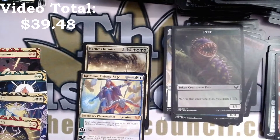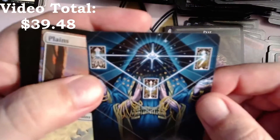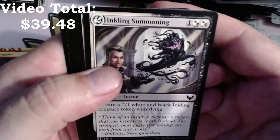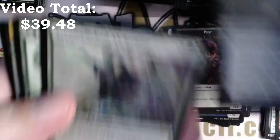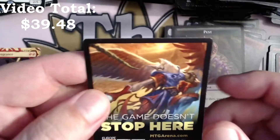Three packs left, three packs. Strategic Planning — I get it mixed up — legal in Commander, that's freaking sweet, cool. Love it. Test of Talents, Flunk, Accomplished Alchemist, Augmenter Pugilist, Cultivate, Essence Infusion, and garbage.